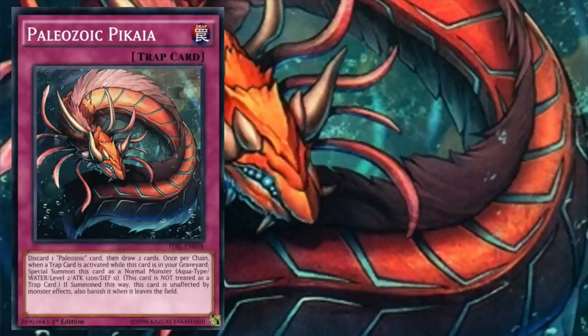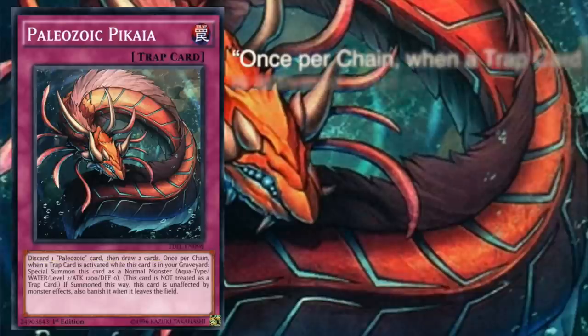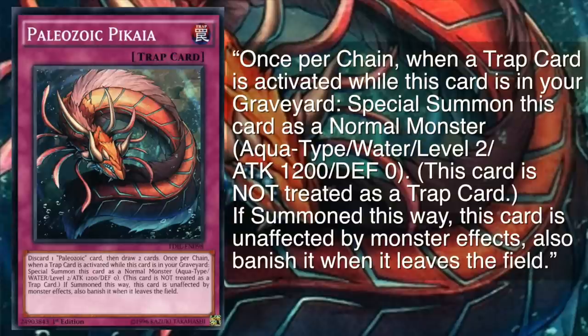Each main deck Paleozoic trap monster has two effects: an effect that activates as a normal trap card would from the back row, and an effect that states: once per chain, when a trap card is activated while this card is in your graveyard, special summon this card as a normal monster — Aqua type, Water, level 2, 1200 attack, 0 defense. This card is not treated as a trap card. If summoned this way, this card is unaffected by monster effects, and is banished when it leaves the field.